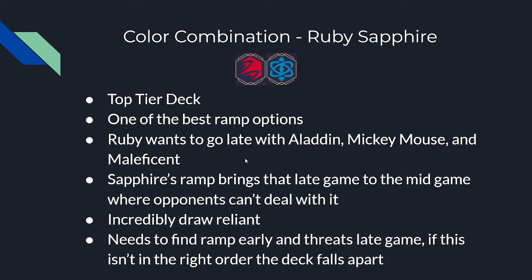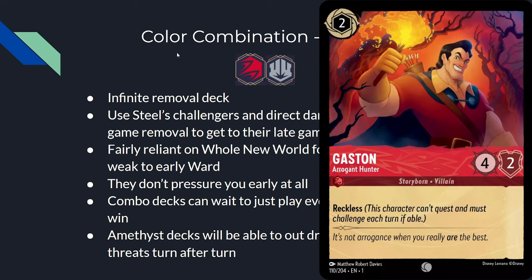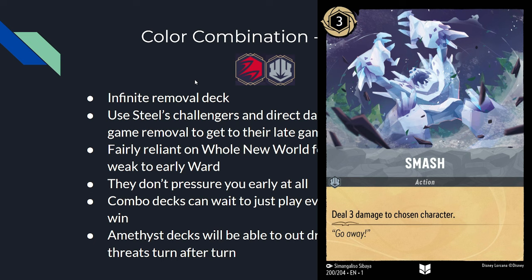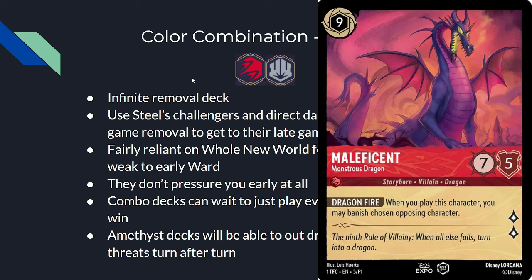Ruby-Steel is an infinite removal deck. All the direct damage from Steel and hard removal from Ruby just tries to get the game as late as possible. Their only reliable card draw is A Whole New World, and the deck is fairly weak to ward — if you can stick a ward character and pass turn after turn, they probably can't do anything to you. Neither color has a strong early game, and combo decks can just wait to play everything in one turn when the removal can't handle it all — except for Be Prepared, which you can sometimes play around.